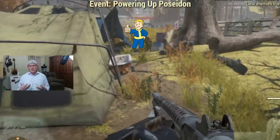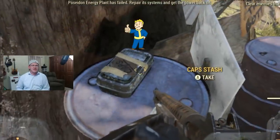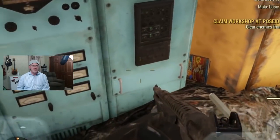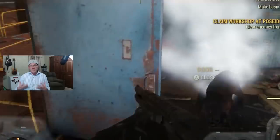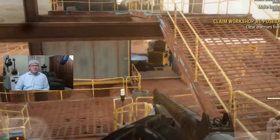Especially given the fact that they did patch the fusion core glitch, where anytime you logged in wearing your power armor your fusion cores would reset to 100 percent. So that really wasn't what I was logging in to test, but it's good to know that glitch is still there. I have used it on occasion anytime I found myself over-encumbered and needed to get back to my camp without dumping off all the good stuff I managed to hoard.